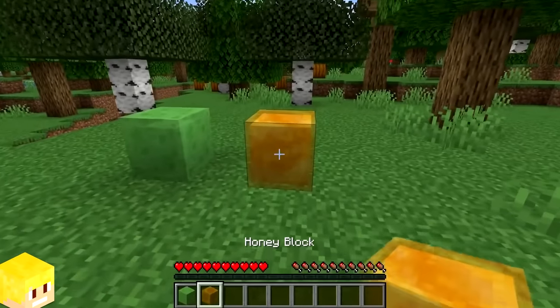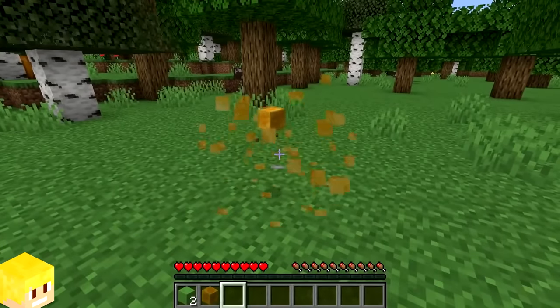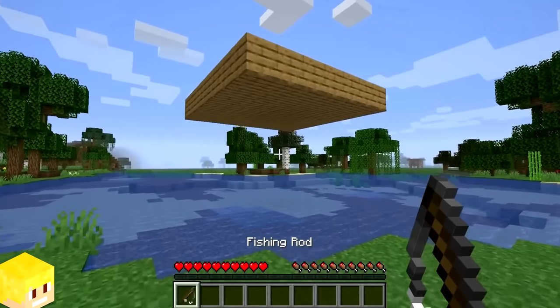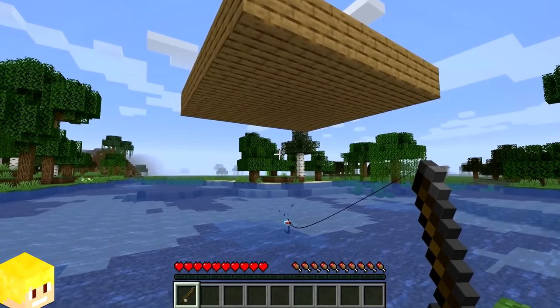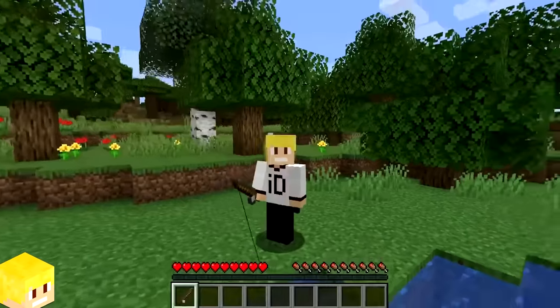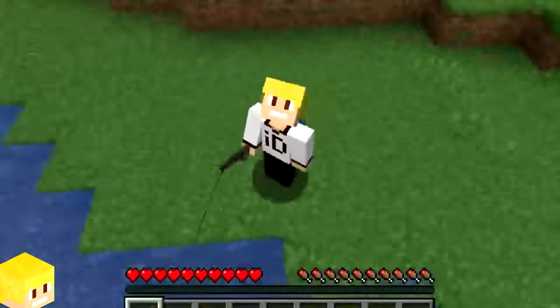Slime blocks and honey blocks are the only blocks in Minecraft survival that can be broken instantly with your hand. If the player is fishing in an area that doesn't have access to the sky, then the wait time for catching a fish is doubled. Why didn't someone tell me this sooner? I've been waiting to catch this fish for absolutely ages.